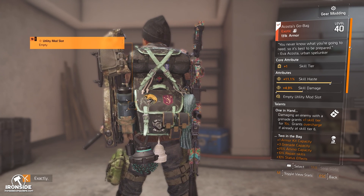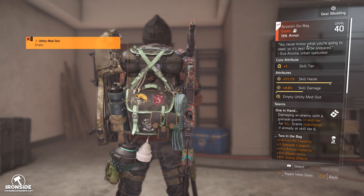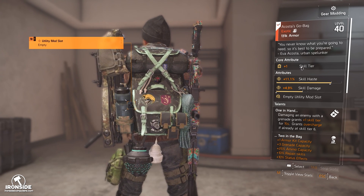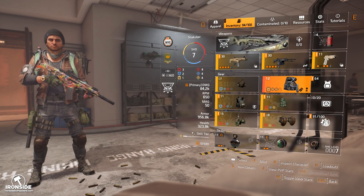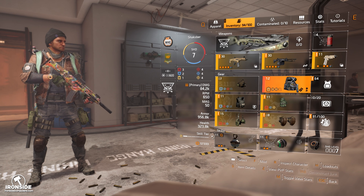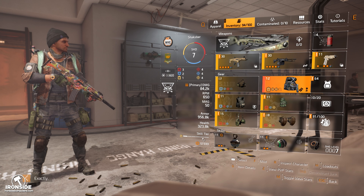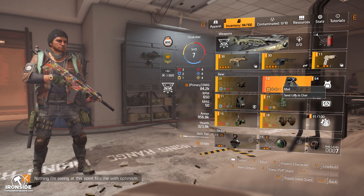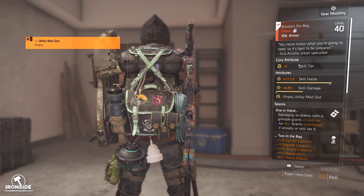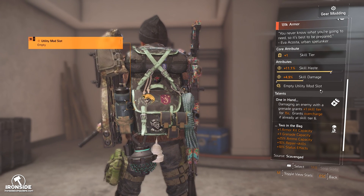The Acosta's Go bag is a skill backpack by the looks of it. It has a bunch of skills and it has the new thing called the skill tier. Each gear piece has a chance to give you skill tiers. The skill tier system is different from before — say you have three skill tiers, it changes your healing and how your skills work. Once you reach five that's the max, and six is only activated through overcharge which gives you insane skill abilities. This backpack came with one skill tier, 11.1% skill haste, and 4.9% skill damage.